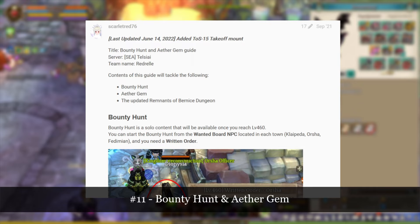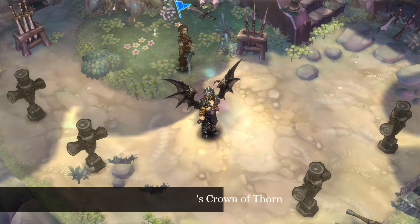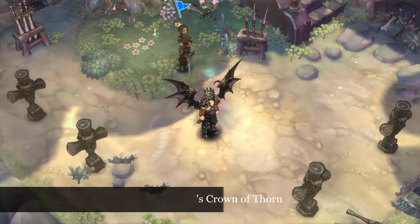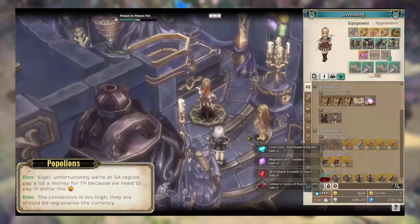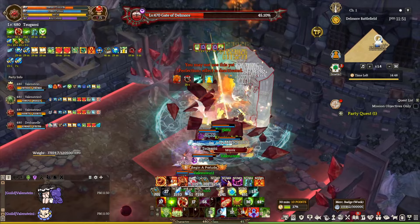Number 11: Bounty Hunts. I recommend checking out Scarlet 76's rating guides on Bounty Hunts and AdaGem. There is a lot of stuff tied to the title content and it's literally impossible to cover the whole thing in this video. Number 12: Guilting Crown of Thorns. Players will receive an item called Guilting Crown of Thorns after completing the episode 31 questline. This is the ultimate endgame item and it takes a lot of time and resources to upgrade the crown. I will do my best to explain how the crown works as simply as possible.